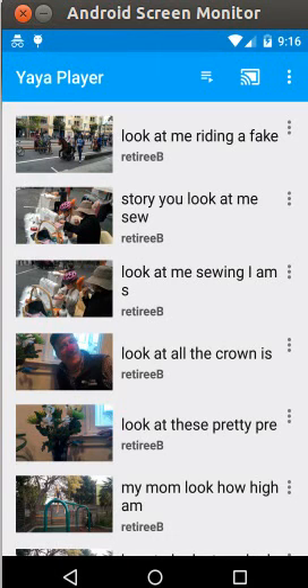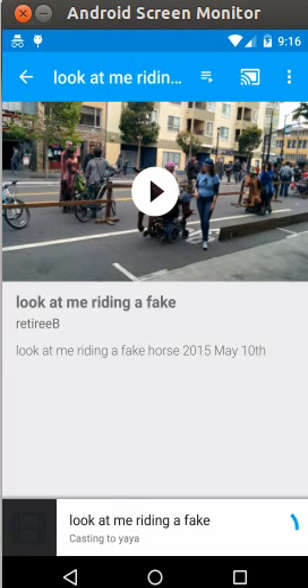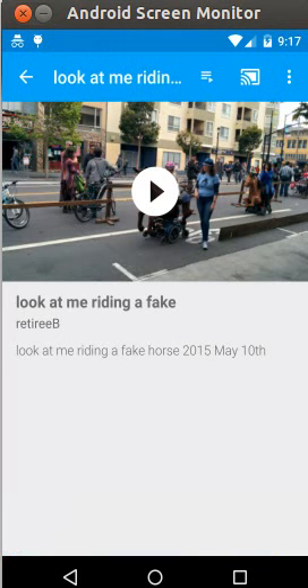For automatic playback of the entire inbox, I just tap the top item in the list. That brings up a player for that item, and when I hit play it actually initiates a playlist of about 20 items that will all play consecutively. I tapped play and it's starting — you can hear my TV playing in the background.